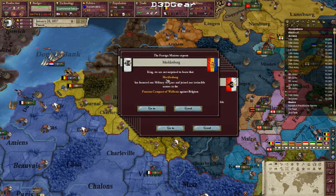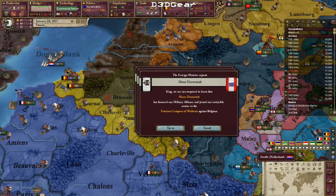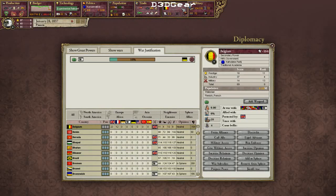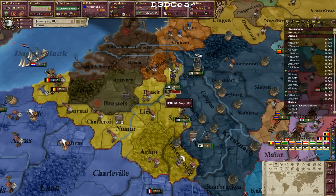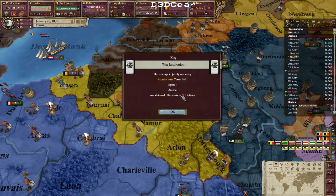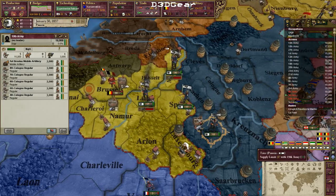War declared — everyone's joining. Britain is not intervening right away, but they might join later. Britain can only intervene when I have a positive war score, so this will be very tricky. Also, I was detected in my justification against Austria, which kind of sucks.